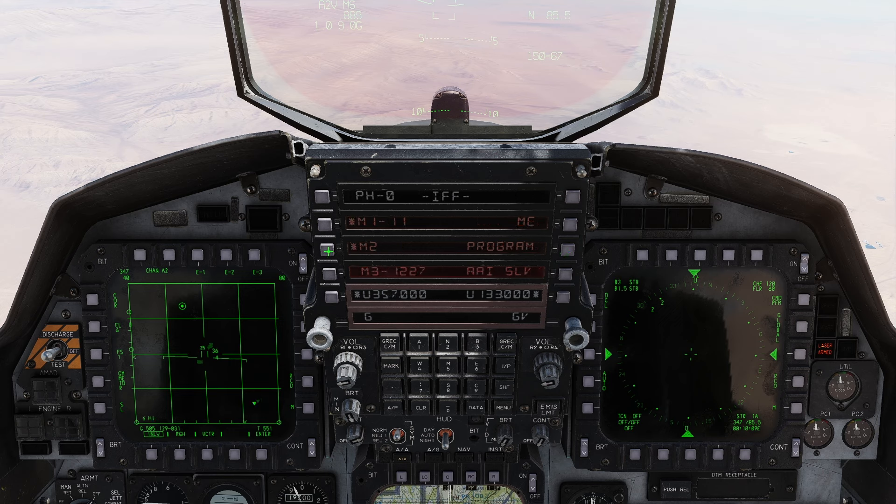Let's stick to the IFF side — what you are going to squawk. In the UFC, whatever you have starred is what you're actually going to squawk. I've got Mode 1 set to 1-1. Mode 3 works the same as Mode 1, so you can set anything you want — whatever code you've been assigned. Mode Charlie gives your altitude reporting. In combat, we normally turn Mode 3 and Charlie off, and have Modes 1 and 2 as active. Really importantly, notice there is no Mode 4 on this screen — Mode 4 is done on a separate control panel.